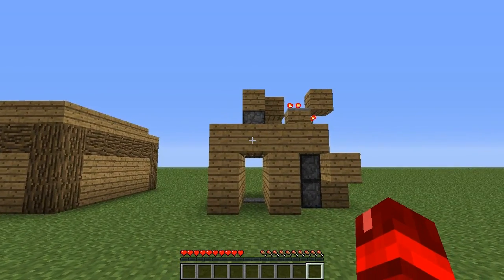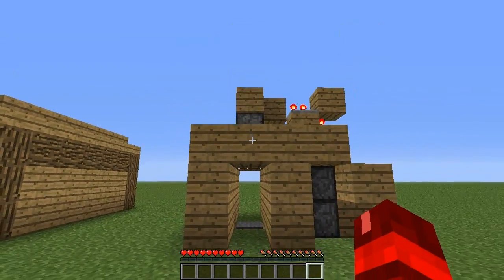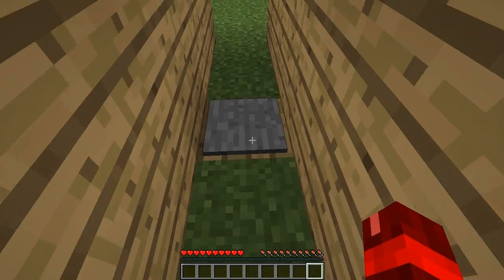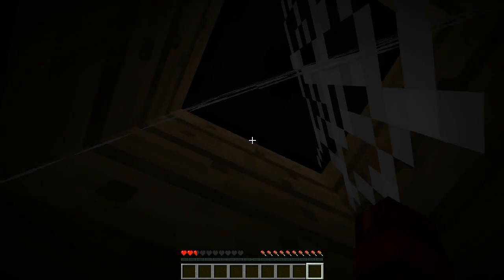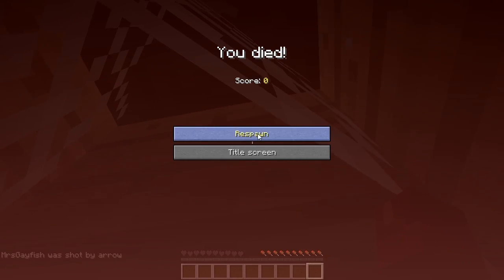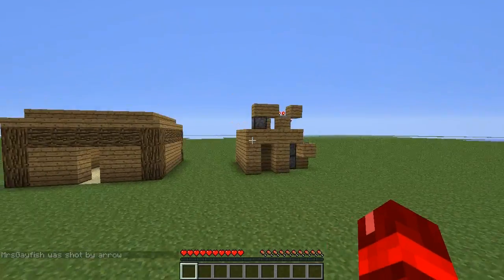There we go guys, that is the hallway arrow trap. Now we're just going to test it as we always do at the end of each tutorial. Let's go ahead and step on this pressure plate. Oh no, oh god — he's got me! Oh the terror! Alright, well there you go guys, that was the hallway arrow trap.